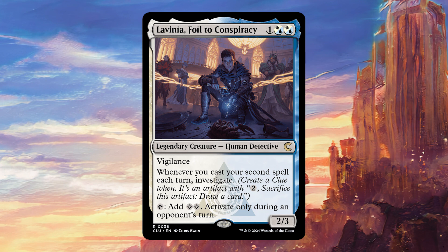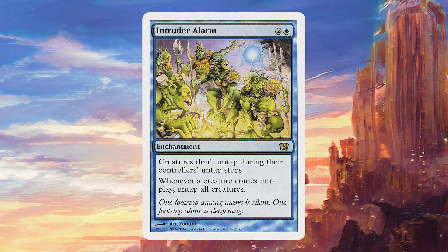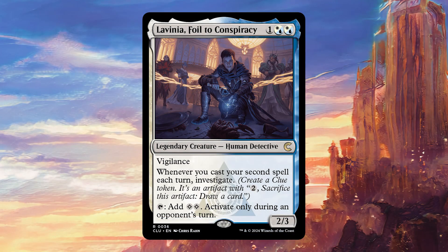And once you have one of those cards in play, you can actually try to combo off with this — which is, I think, the reason why you're only allowed initially to use it during your opponent's turn. If you have something like Intruder Alarm in play, you can tap this, play some creatures, draw some cards, untap Lavinia, and then kind of go nuts during your opponent's turn, which is going to be quite annoying for them to deal with if you actually get to assemble that kind of engine.